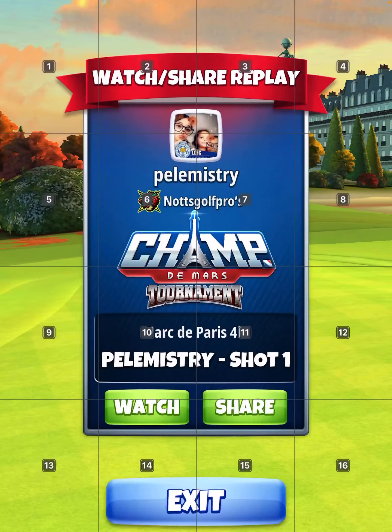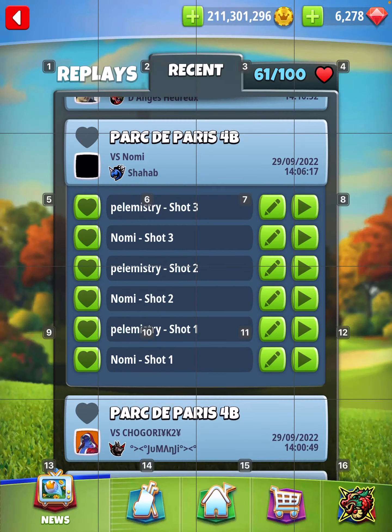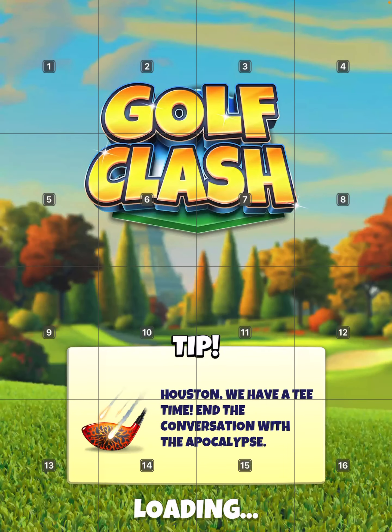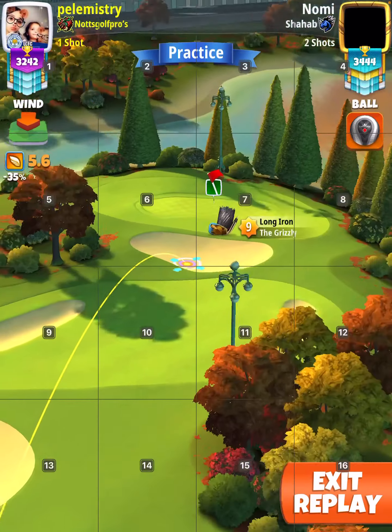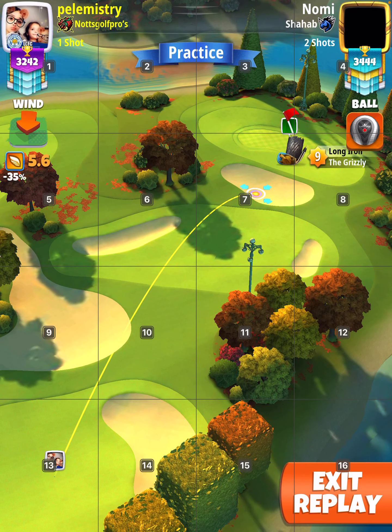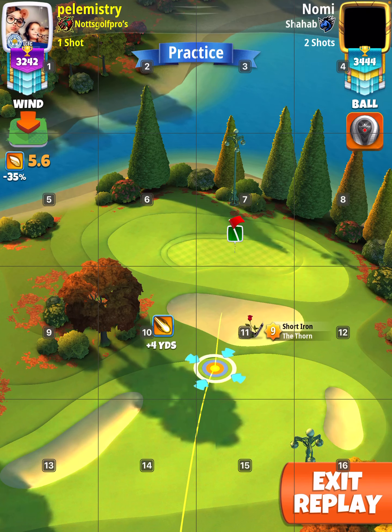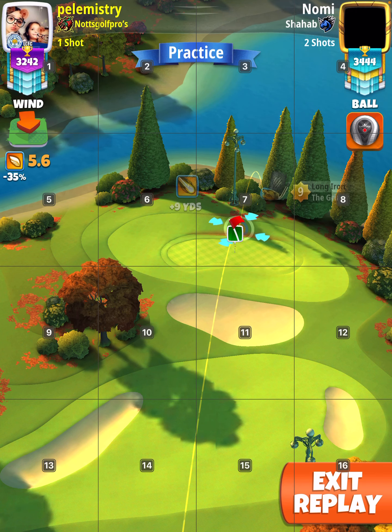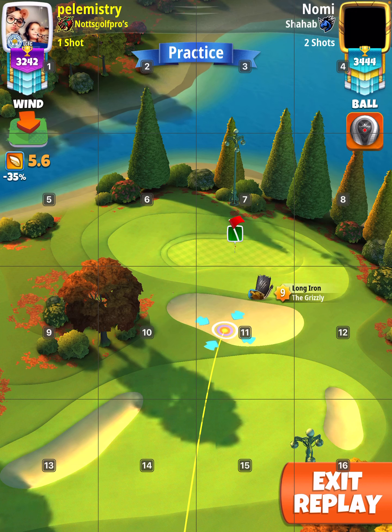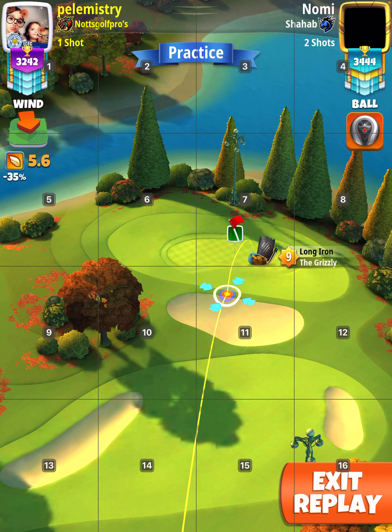Now from there you can play the approach two different ways. Bouncing high will affect it more with the wind. So one way is you can bounce over from there, or you could play the rough one like I did here. Here I played the 20 percent elevation mid distance.